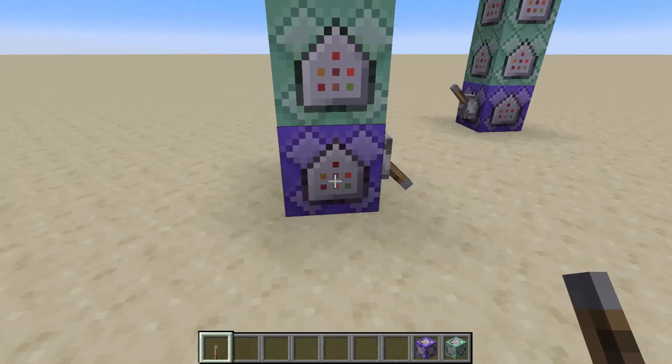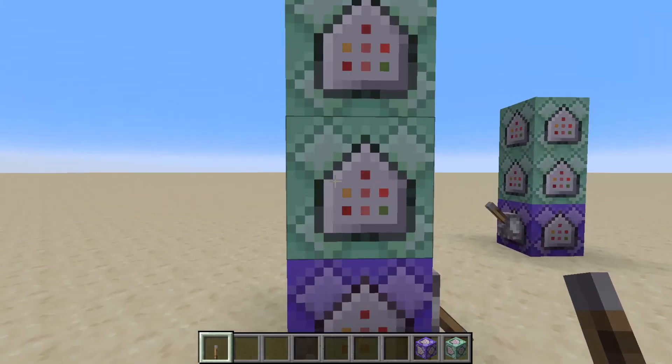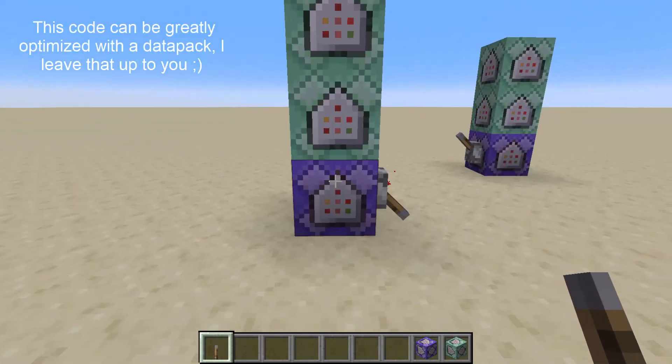So essentially these three commands start by locking the item to the person that threw it, making it so they can pick it up immediately, and teleporting it to them if they go too far away.